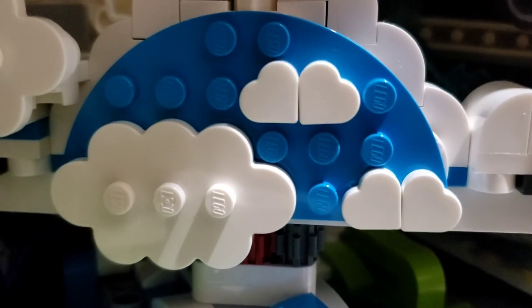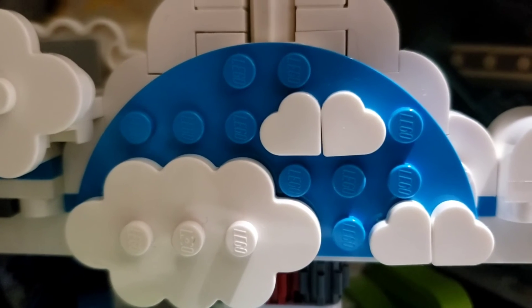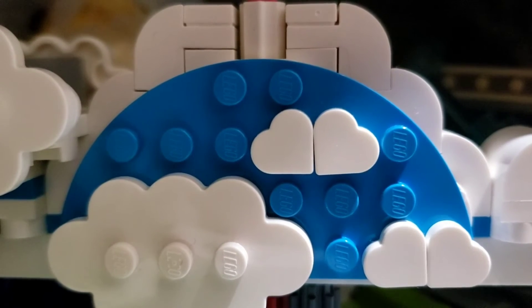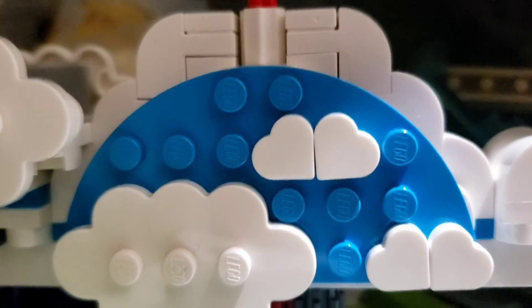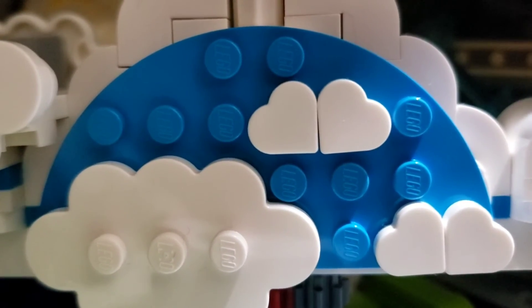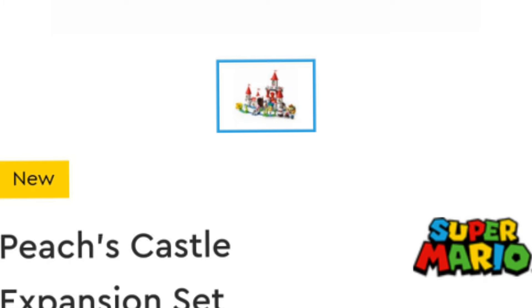The next set makes me wonder — if Lego ever made white into a new biome, would they make it sky or snow? Well, this set makes me wonder if it's going to be cloud, because it's Big Spike's Cloud Top Challenge, and it's got a lot of white in it. It's also got a Big Spike, a Boomerang Bro, and a bunch of other cool stuff. I've been waiting for a Hammer Bro or a Fire Bro, but they made a Boomerang Bro first, which is kind of surprising.